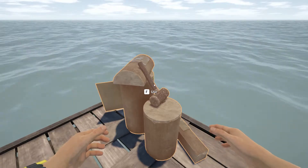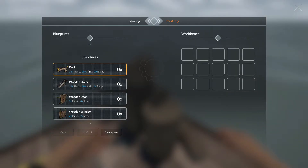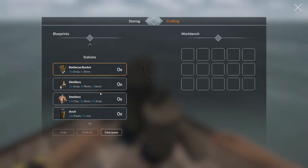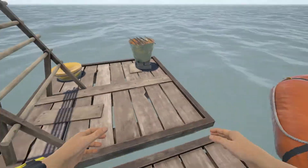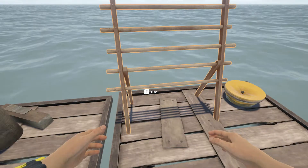We have gotten ourselves a workbench, and the crafting side of this means we can do a dock, stairs, door, windows, a barbecue bucket, a distillery, a smeltery, an anvil, and a bed. That is awesome. I have also crafted a dragon rack — and the seaweed does give us rope, which is nice.